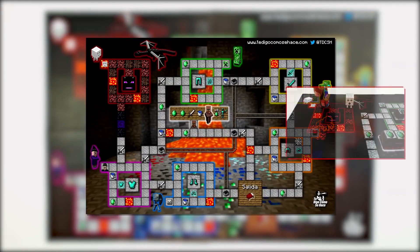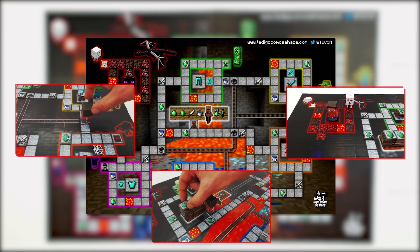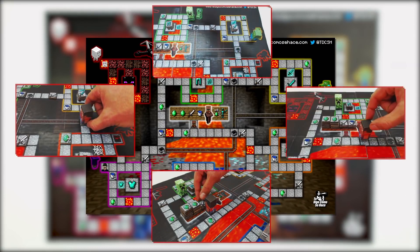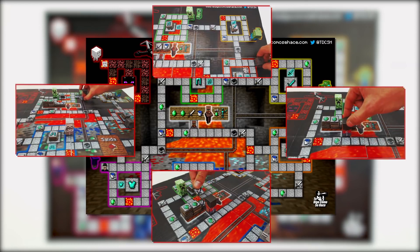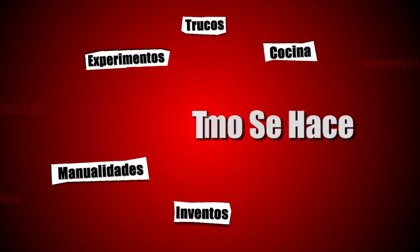Today in this Creative Minds video, we will show you how to make an exciting world game set in the world of Minecraft. In this game, you can fight evil creatures and engage in combat with other players. The first player to reach the Dragon Box wearing diamond armor and a sword is the winner of this game.